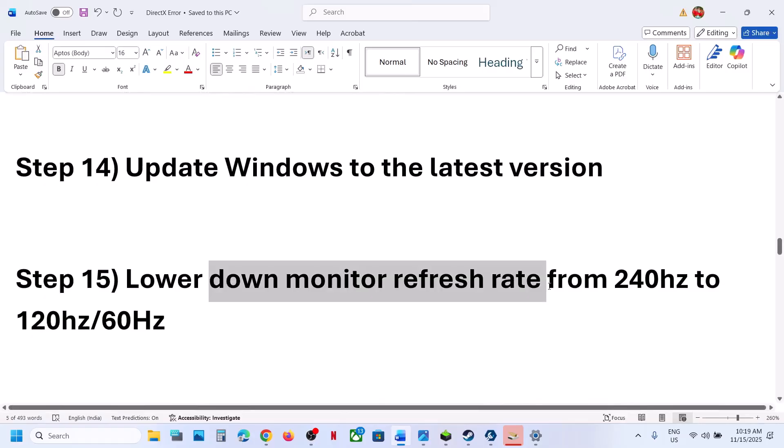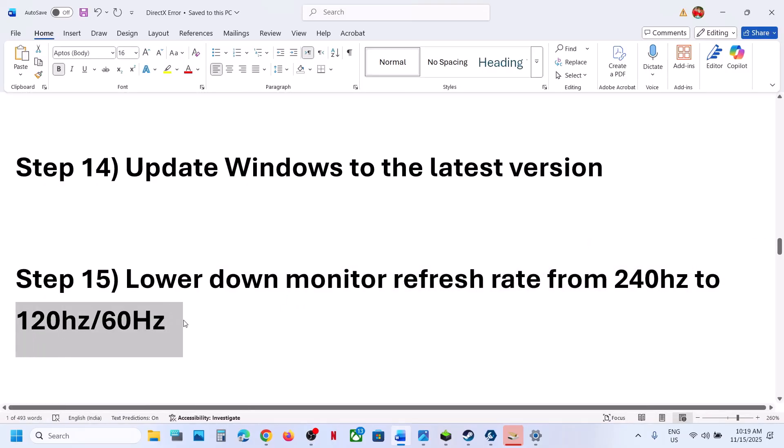Still not working — the next step is to lower your monitor refresh rate. For example, if your monitor refresh rate is 240 Hz, you can try 120 or 60 Hz, and then check.